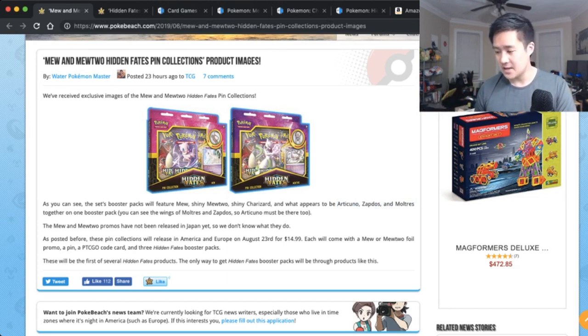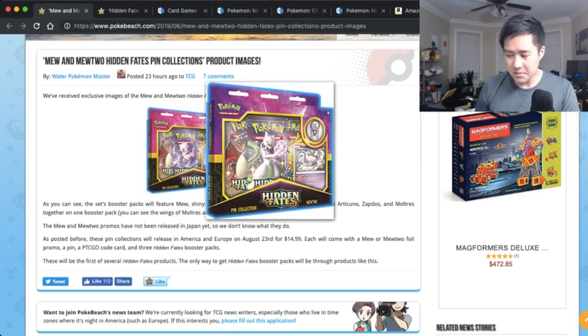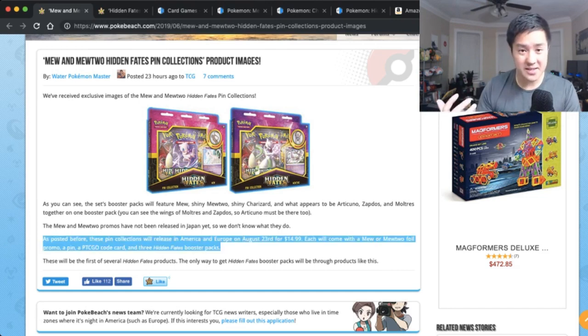This is going to follow the same exact pattern as Dragon's Majesty, where they started with a three-pack plus a promo card. Last time it was Latios and Latias; this time it's going to be Mew and Mewtwo. They're going to release with that because that's probably like the worst purchase. It looks like it's going to come out August 23rd, so that's about 20 days after Unified Minds, and it's going to MSRP for $15.